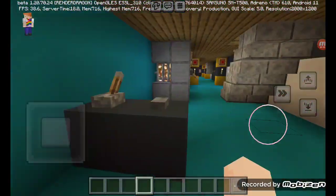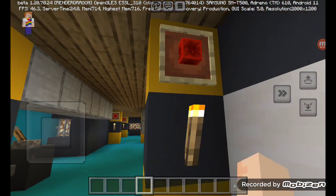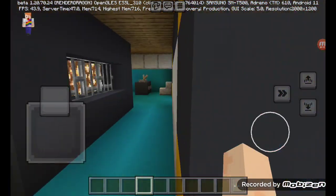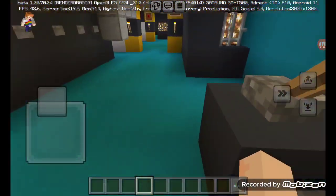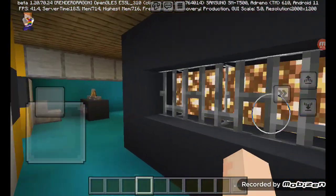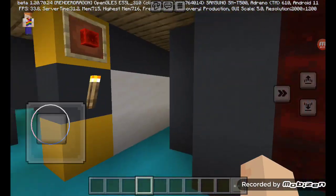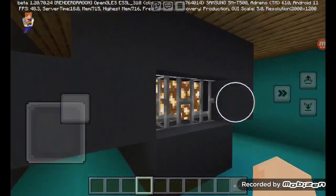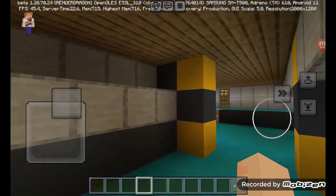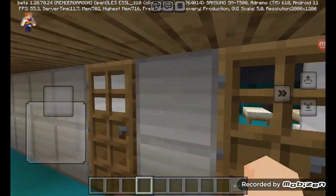Here we got some controllers and this machinery. The reason why there's this is because it's like the doors — during emergency it would close, like when it's breached. Here we got engine number one. Here we got just the controller of the electric room.